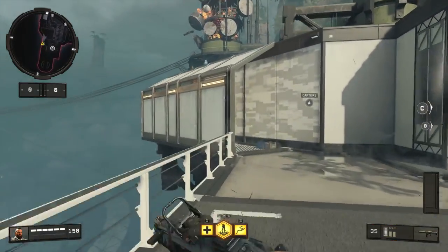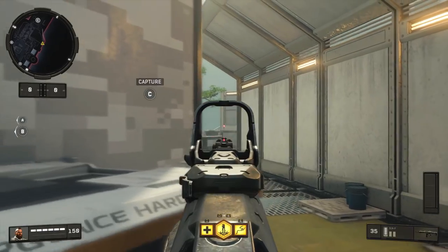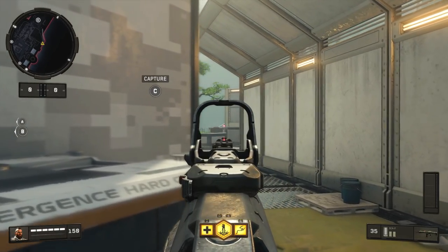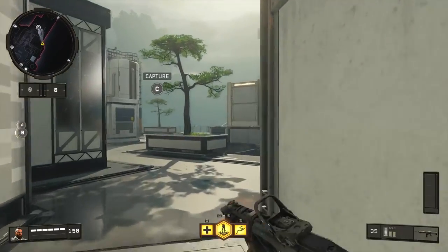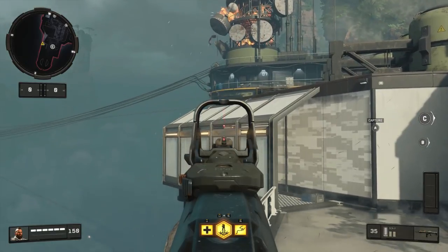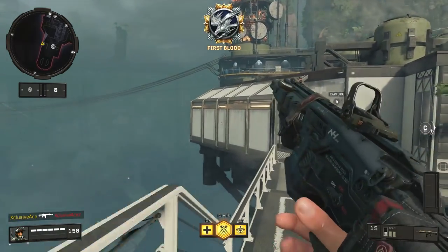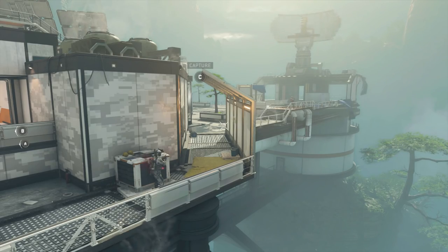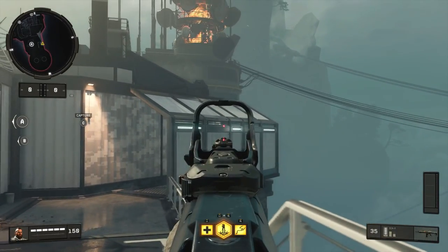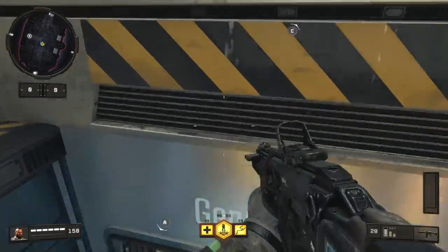Another thing you can do — and this works on both the A side and the C side — is when somebody is pinning you back in your spawn, they'll often be sitting right there pre-aiming the corner. But if you know they're standing there, it's pretty easy to line up a wall bang on them. You can see the edge of the building through this little crack, so you aim downwards along that edge and spray shots through there. If you get a hit marker, keep spraying and you just might get a kill, especially if you have FMJ on your weapon.